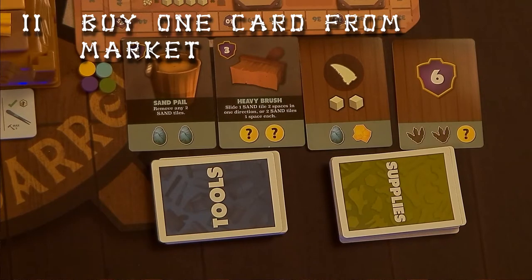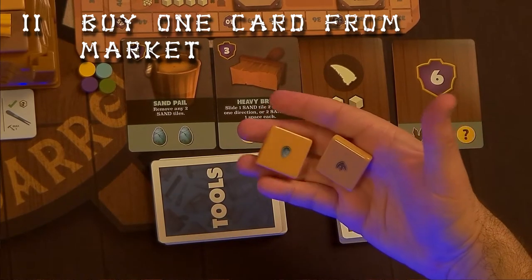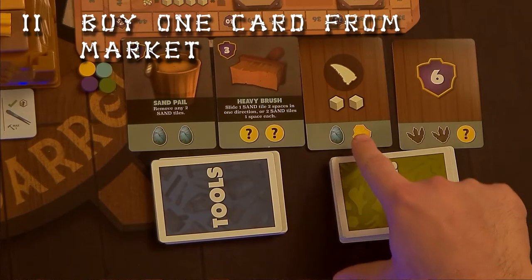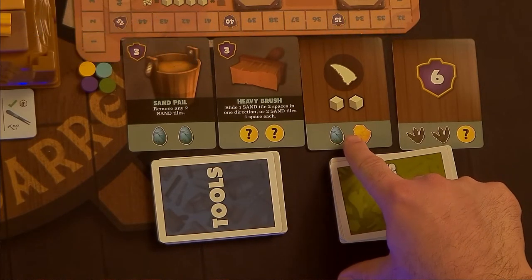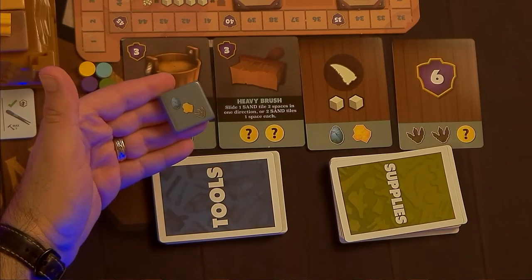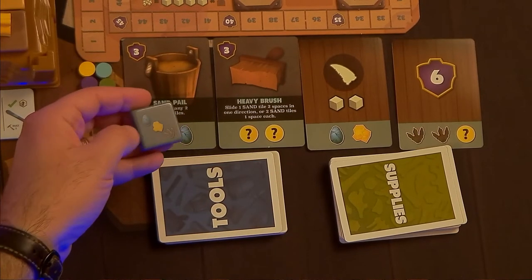Once you've finished taking whatever actions you're going to take on your turn, you have the option of spending fragments you've earned on one of the available tool or supplies cards in the market. The fragment cost for each card is at the bottom, and if you have to overpay because of how the fragments are split up on your tiles, you don't get any change back.